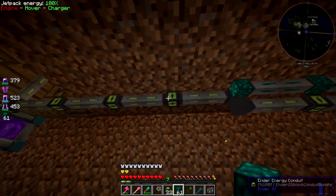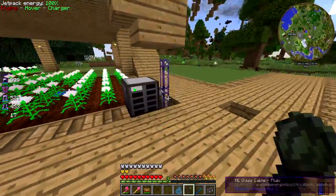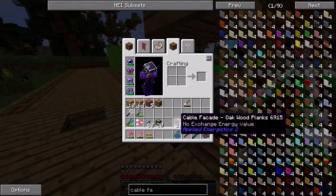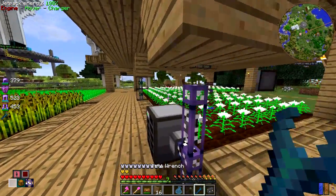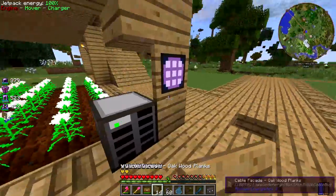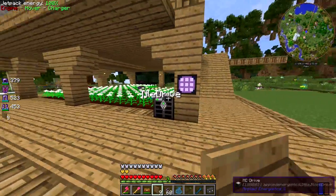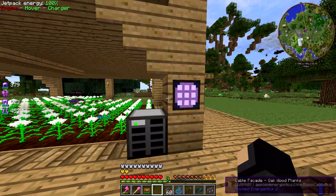I've had some trouble deciding where to set up the ME system but I think I'm just going to do it right here - maybe mirrored on the opposite side for symmetry if I want to. Using cable facades, you put the facade on and then the terminal. Let me test it out - I can put stuff in, I can take stuff out, it works.